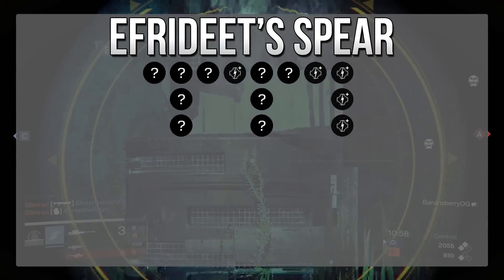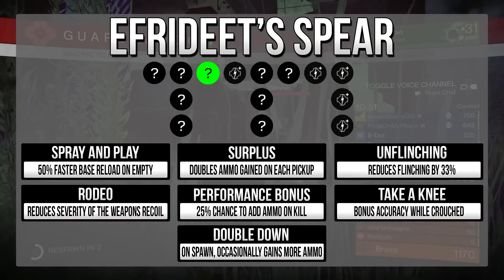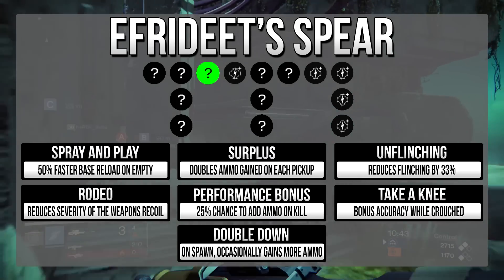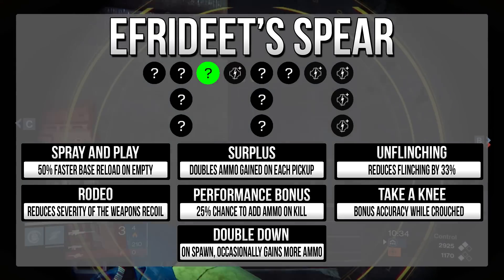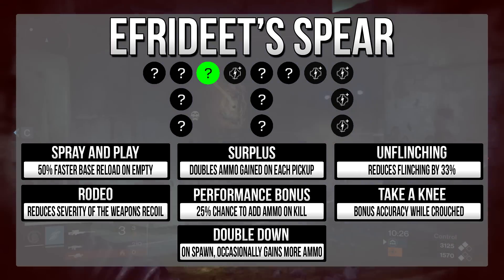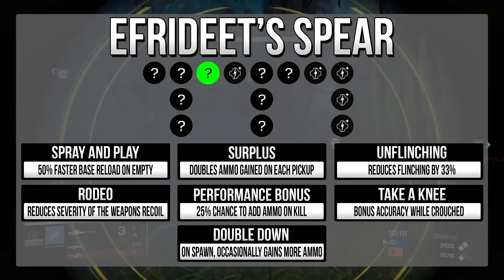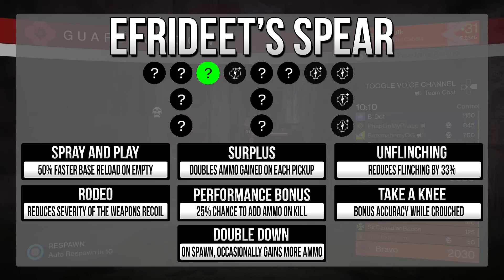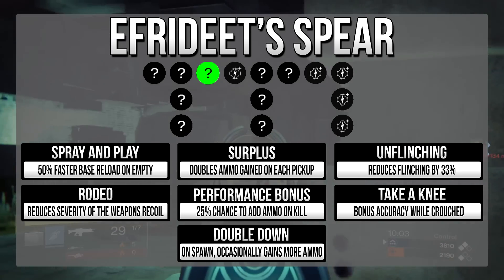You have a 50-50 chance of rolling the ambush scope right off the bat. For the first ability slot, we have Spray and Play, Surplus, Unflinching, Rodeo, Performance Bonus, Take a Knee, and Double Down as your potential options. Spray and Play is the one I want for PvP — 50% faster base reload on empty is ideal. It's very important on this gun because it only has three shots. For PvE, I'd look at Rodeo or Surplus. Ignore Performance Bonus, as it only gives you one additional shot for a sniper — you need four kills just to get an extra bullet, so it's not worth it.